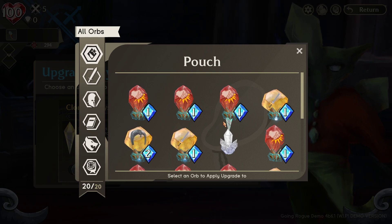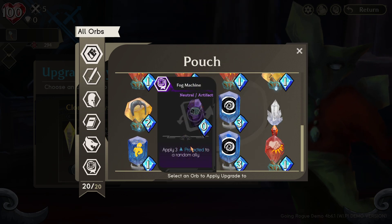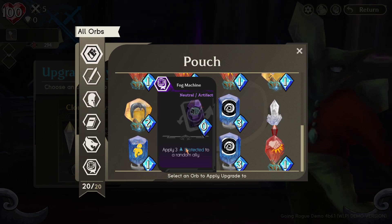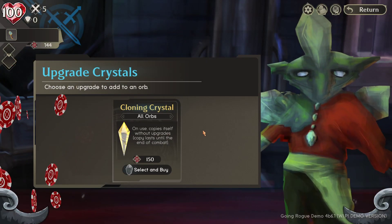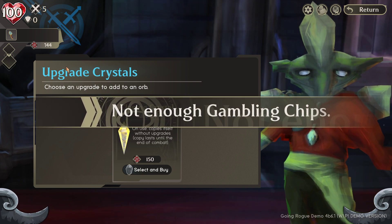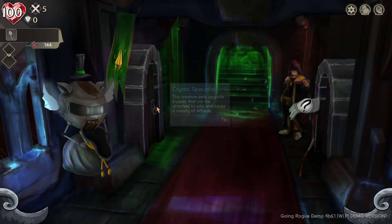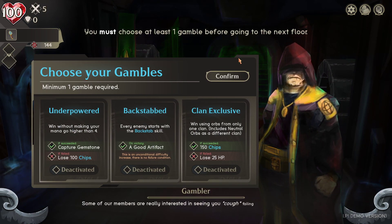A Cloning Crystal that's unused copies itself - though copies have no upgrades. I could clone something useful like a zero-cost orb that gives me three Protected, but I can't afford to do it twice. If you want, you can click straight to leave without clicking the Gambler, but he'll still pop up anyway - you have to choose at least one gamble.